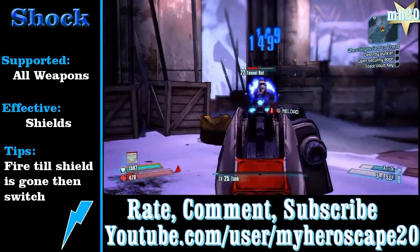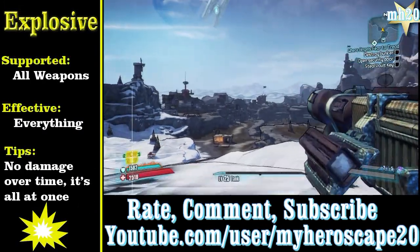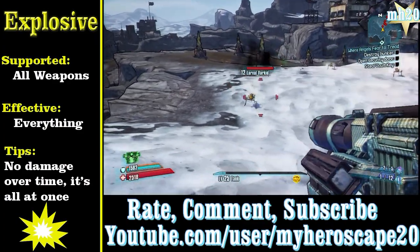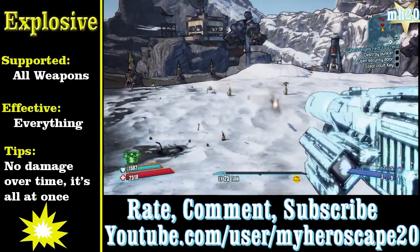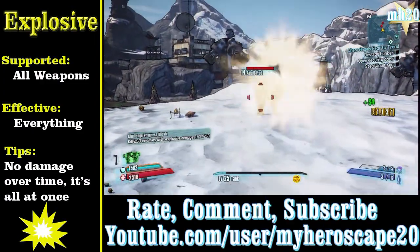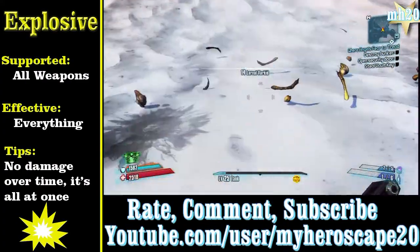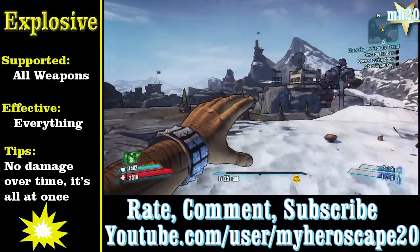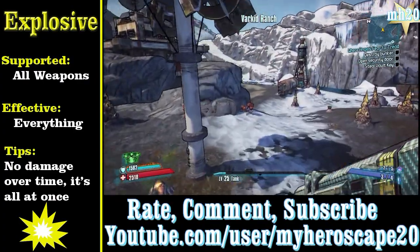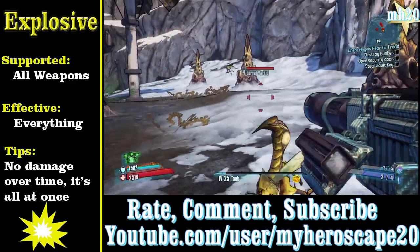Next is explosive. Explosive is supported in all weapon types and effective against everything — absolutely everything. Nothing resists it and nothing is super effective against it. It's like a neutral element, just giving you extra damage. There's no damage over time — it's all at once. It's especially good on RPGs for that extra punch. Personally it's not one of my favorites but it is great.